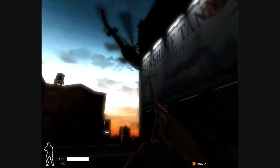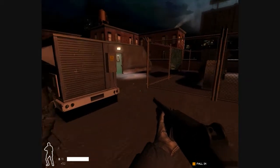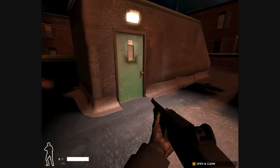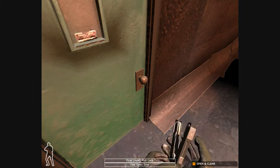How awesome is this? If you're going to make an entrance, you've got to do it like this. I don't even know if I've ever used the other entryway, which is through the garage. Just because when you have a helicopter, you use the helicopter.